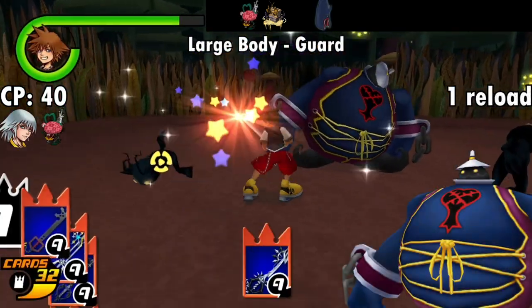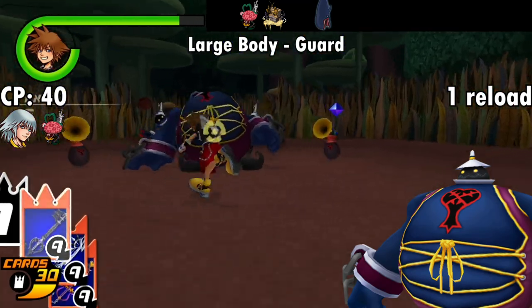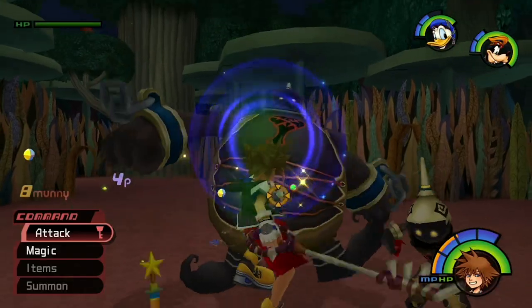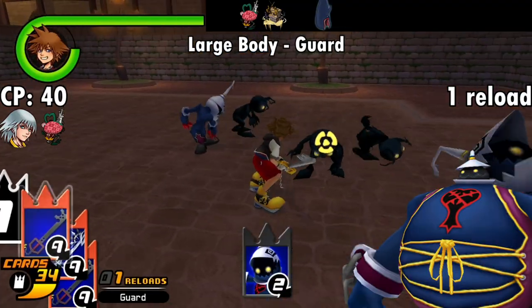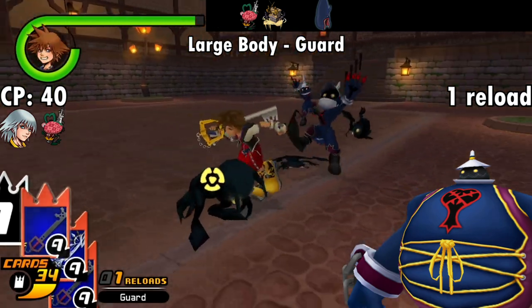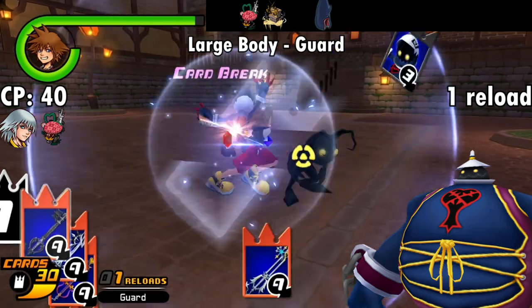The Large Body card costs 40 CP — the most expensive the regular enemy cards can get — and applies the Guard effect. Given that you can't actually guard using your Keyblade in this game, this is the next best thing. You channel the impervious big belly of the Large Body and invalidate any frontal physical attacks against you. Just like the Large Body itself, you're not protected from frontal magic attacks or physical attacks from behind. Since you can get this card pretty early, it might be worthwhile to use here and there if you don't have many other options.